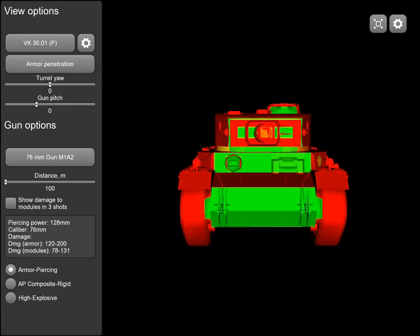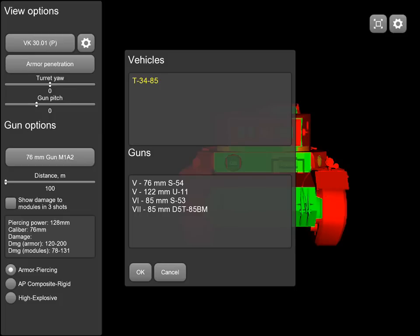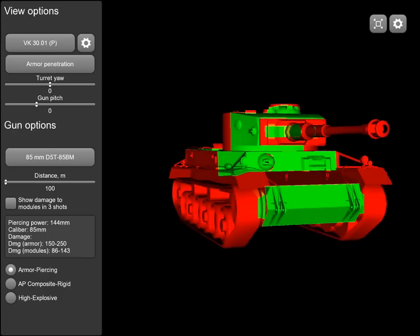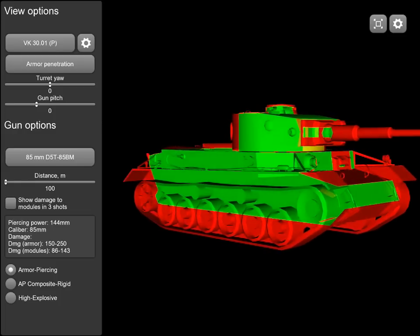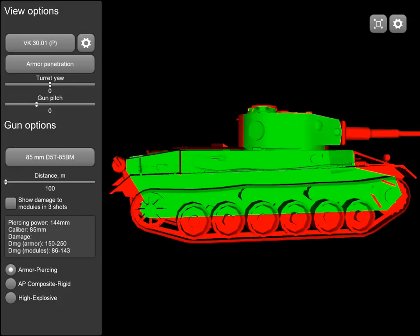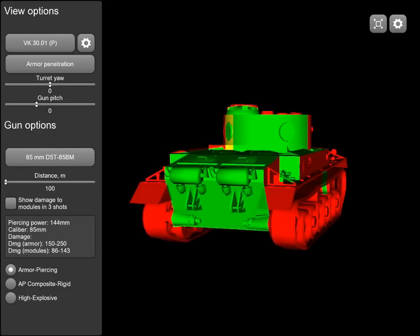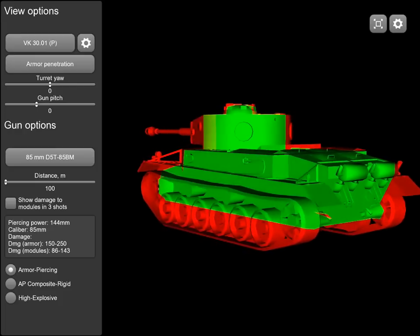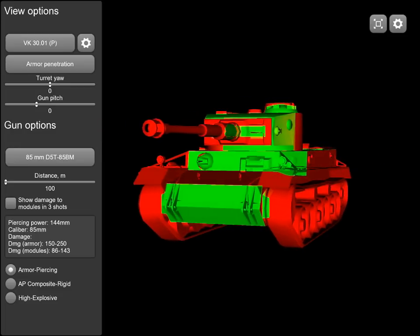Moving on to the Russian tier 6, the T-34-85 with its 85mm gun. Not much resistance — it has even slightly better penetration activity than the American gun here. The side-scraping angle is decent, but the sides of course offer no resistance. Looking at the turret and rear: no resistance. Even extreme angles on the front plates allow the shell through — the T-34-85's gun also easily penetrates the VK30.01P.